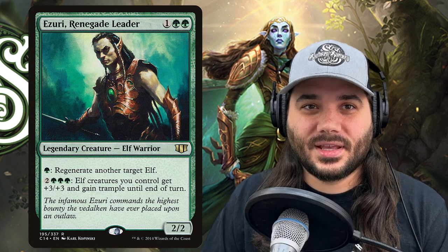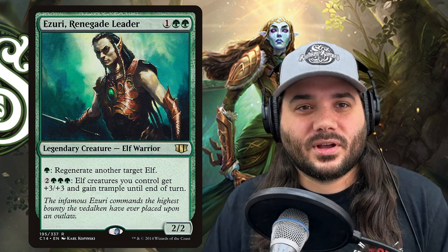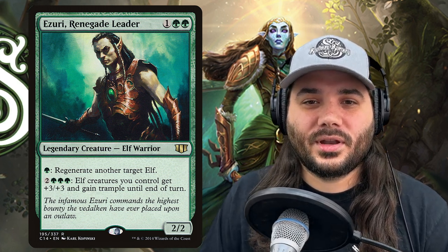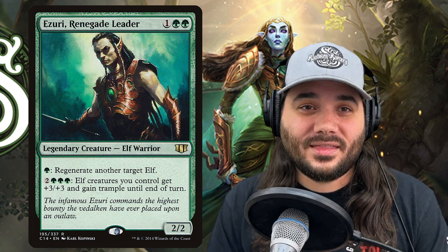Azusa, Renegade Leader costs 1 green green for a 2/2 elf warrior. You can pay a green to regenerate another target elf, so if a board wipe happens and you've got Azusa out with some extra mana, you can save a handful of those creatures. You can also pay 2 green green green: elves you control get +3/+3 and gain trample until end of turn. It's another overrun stapled onto one of your creatures, and if you've got a lot of mana, you can activate it more than once for +6/+6, +9/+9, in increments of three.